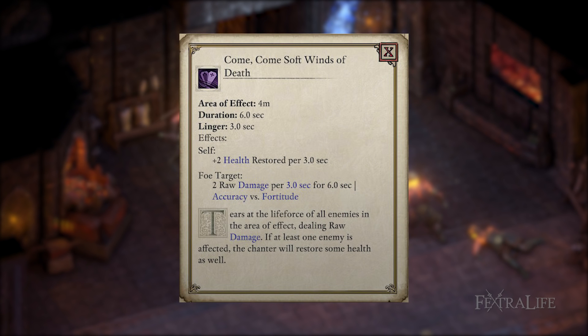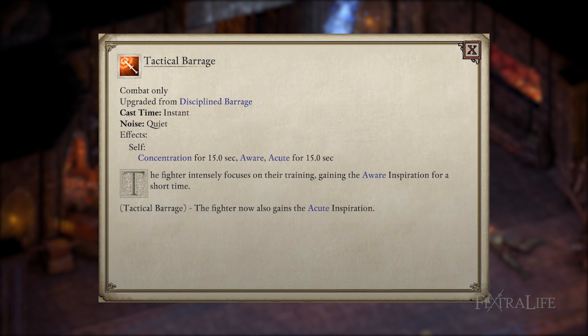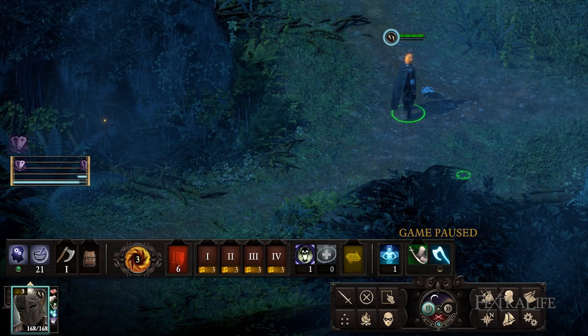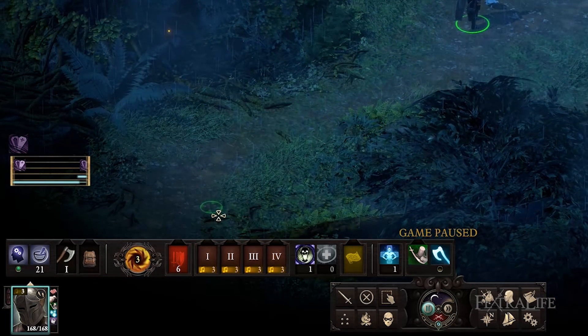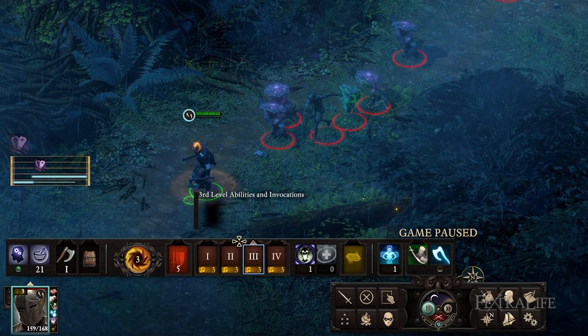I only used the Come Come Soft Winds of Death phrase for the first 13 levels of this build, but there is a bit of waste because you have about three seconds of overlap where the debuff reapplies on enemies and hasn't run out yet. If you want, you could take a second phrase earlier to get better use out of those few seconds. Ancient Memory is a good choice for the extra healing, but keep in mind you won't be doing max damage as there will be a few seconds in between. If you took Tactical Barrage, you should have enough duration to have near 100% uptime on both. Chanters only gain phrases at the beginning of combat equal to the highest costing invocation they know, so it is advised that you take a higher costing one at some point so you begin combat with more phrases, allowing you to paralyze two or more times before needing to build up phrases again.